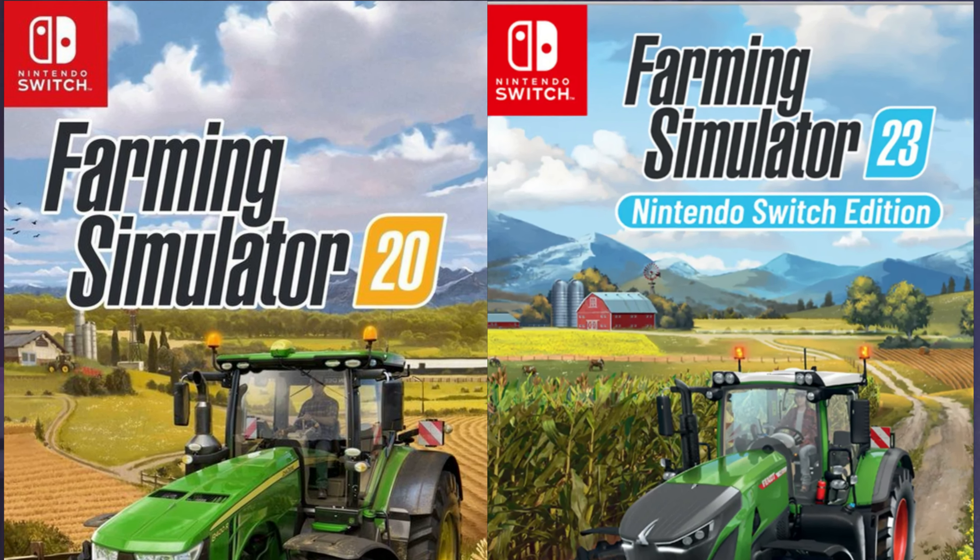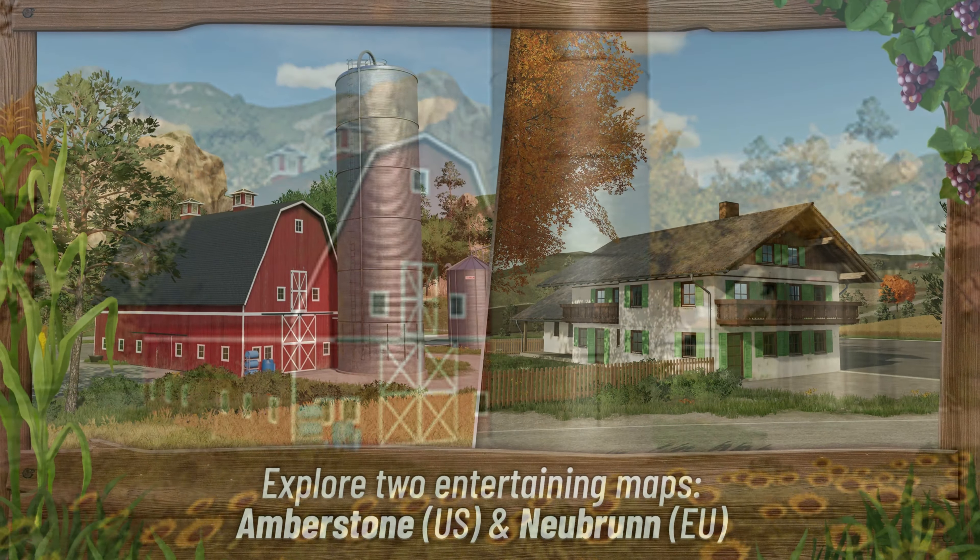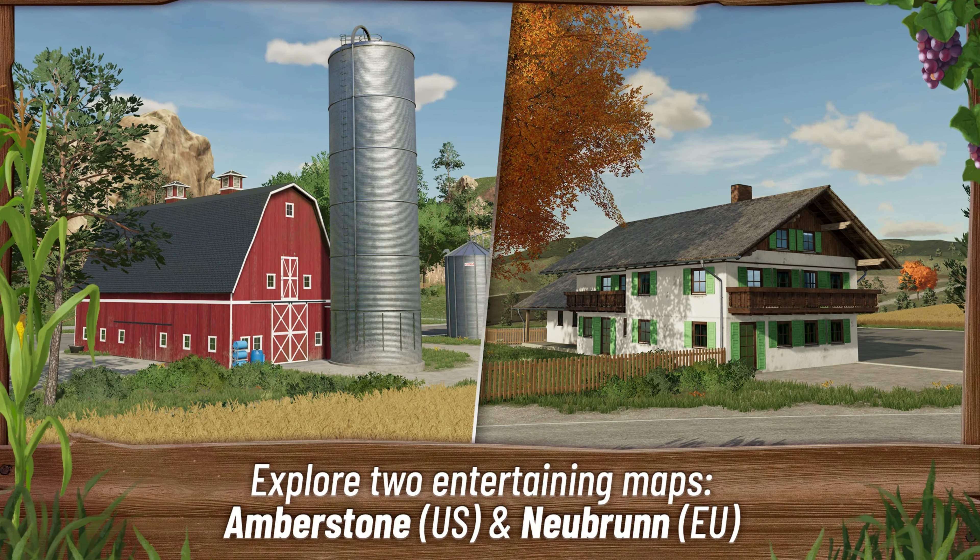In Farming Simulator 23 you can enjoy tons of possibilities on two new maps including collectibles. Those new maps are Neubrun and Amberstone. They are inspired by European and North American environments.